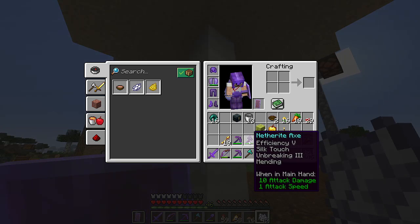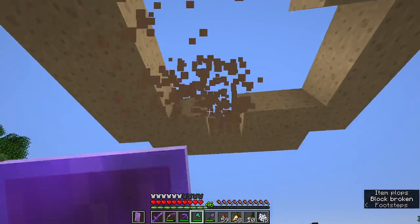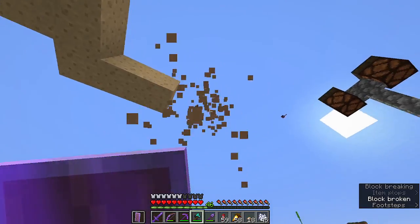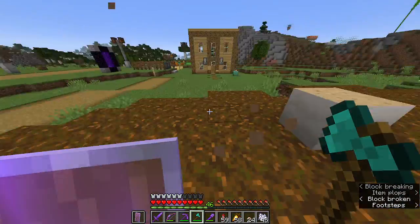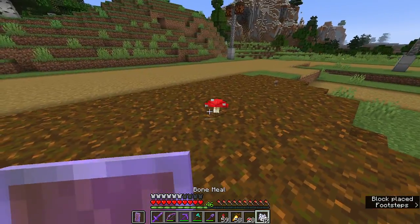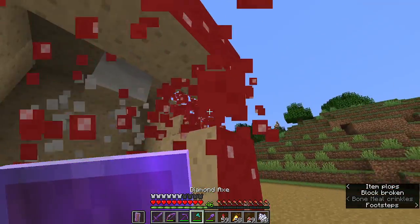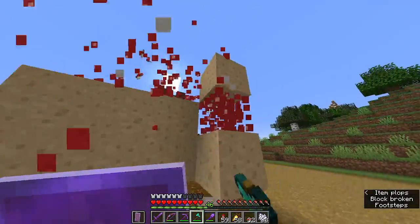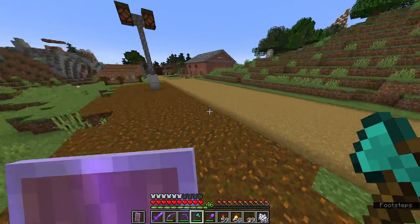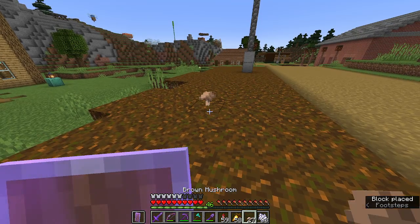We're gonna pull out the diamond axe — mine has Silk Touch so it would just give us the blocks, so I'll use a normal diamond axe to break my mushroom. This is just a brown mushroom. I also have a red mushroom right here; it grows pretty much the same but the formation is a little different. That one took a lot more bone meal than I expected, but there's the red mushroom.